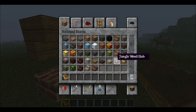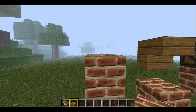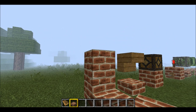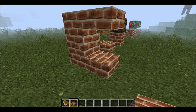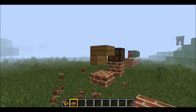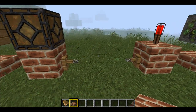They also added the other kinds of wood slabs and stairs — you've got birch, jungle, and spruce now. Slabs can be placed on the bottom or the top, giving you a lot more creative building options. The same goes for stairs — you can do all kinds of stuff with that. I really like that addition.